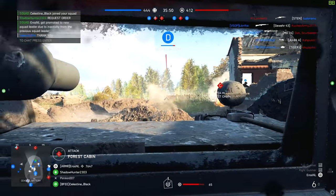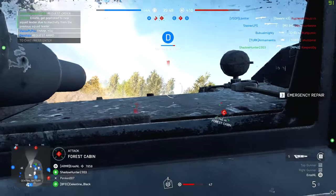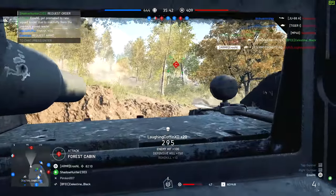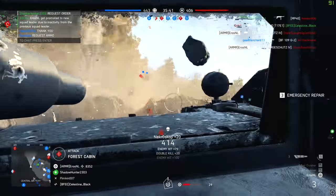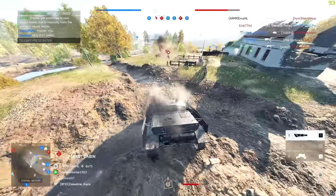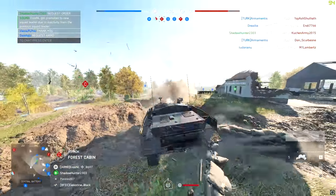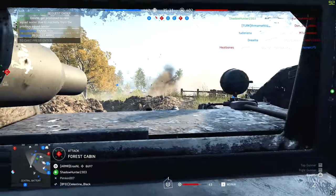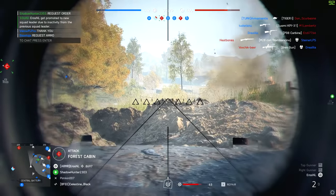Next up is the Stug IV, a tank destroyer. It's simply a Panzer IV without a proper turret. I'm not really sure why it exists — it's a big slow lumbering beast that can't turn fast and can't do a whole lot of damage. As an alternative, I would just recommend using the Panzer IV.